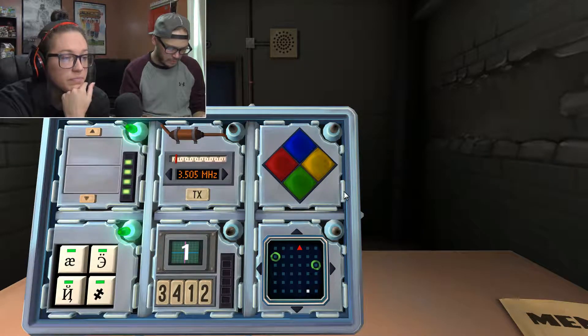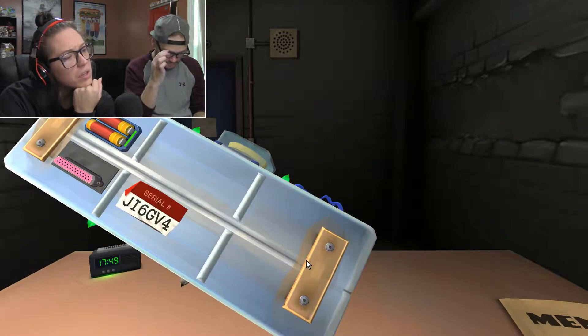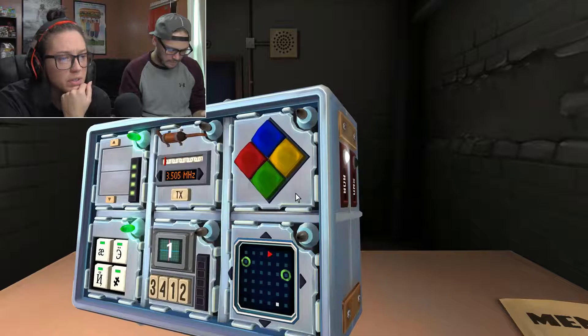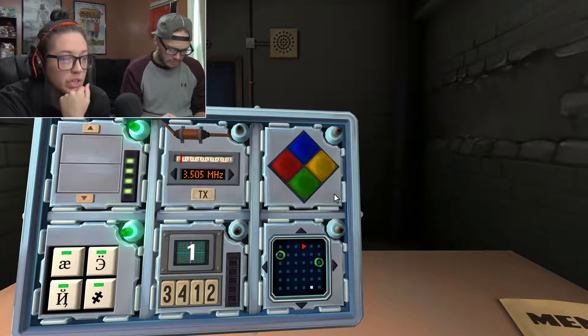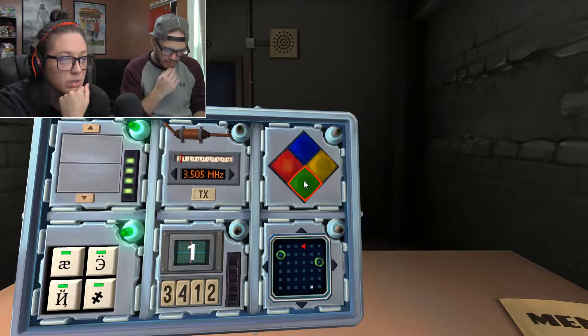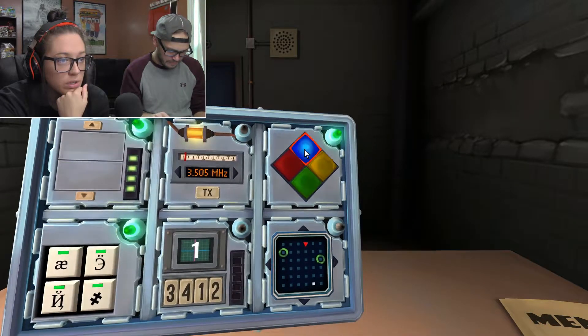Simon Says. Is there a vowel? Yeah. And it's blue. Red. Blue, yellow. Red, green. Blue, yellow, red. Red, green, blue. Blue, yellow, red, red. Red, green, blue, blue. All done. Maze.